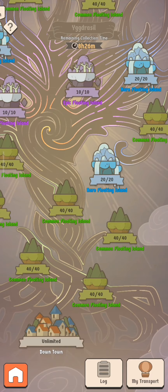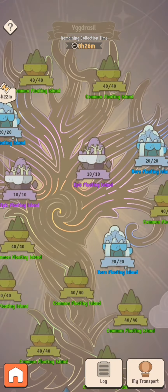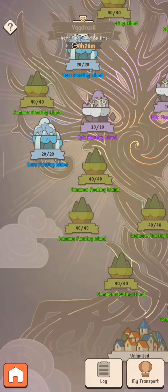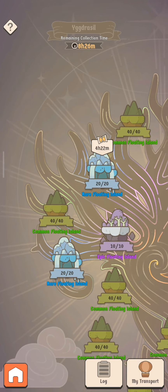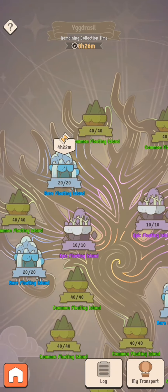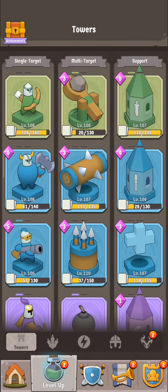Sometimes you'll find a hot air balloon which goes around the map. I definitely recommend looking for it — you'll fight someone, and if you win you get their rewards. So just go around the map from time to time and look for those hot air balloons.